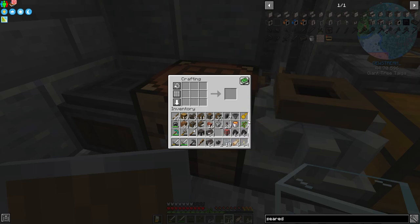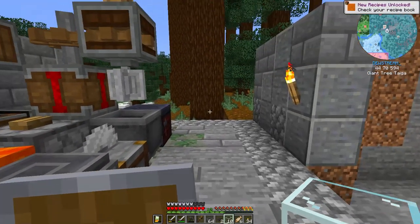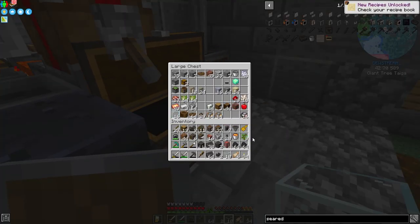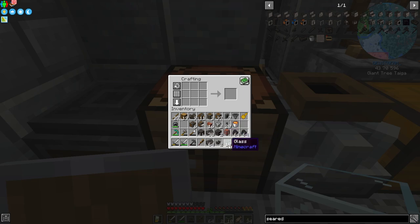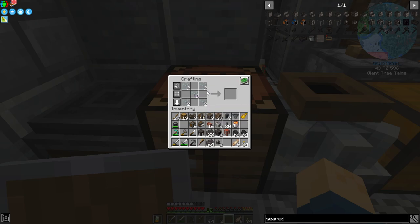I'm running out of inventory space, but we're going to need to make a couple more things. The heater is made just like a furnace — we'll make two of them. The last component is the melter: you need to make some glass first, arrange it in an X shape, then fill in the rest with seared bricks. Let's double-check that recipe to make sure that's correct.